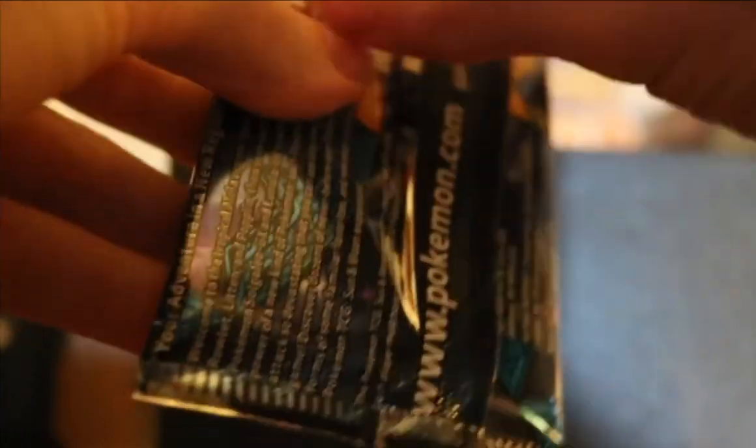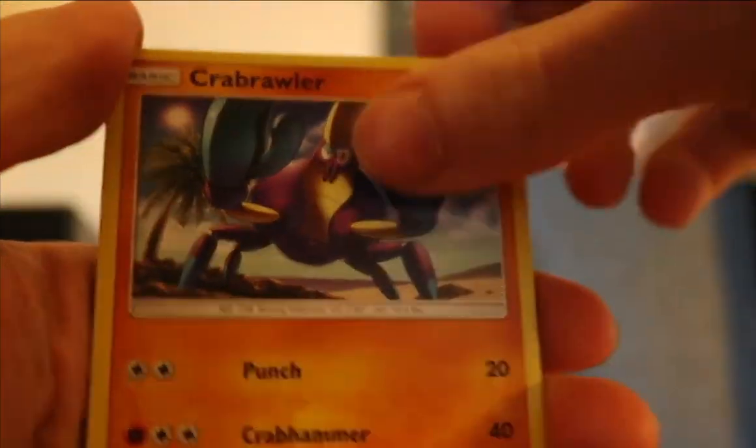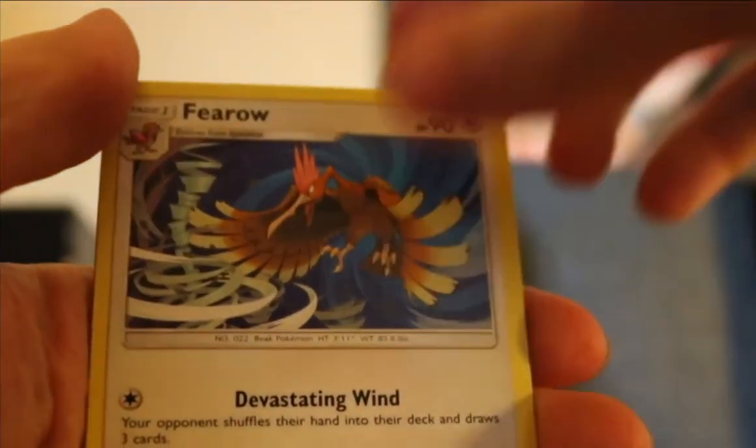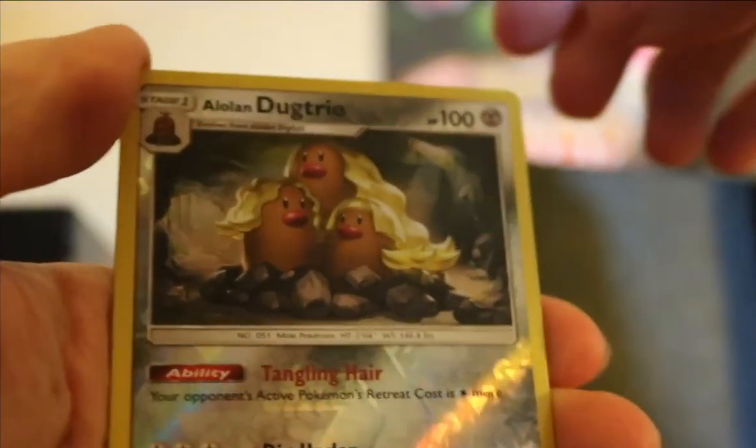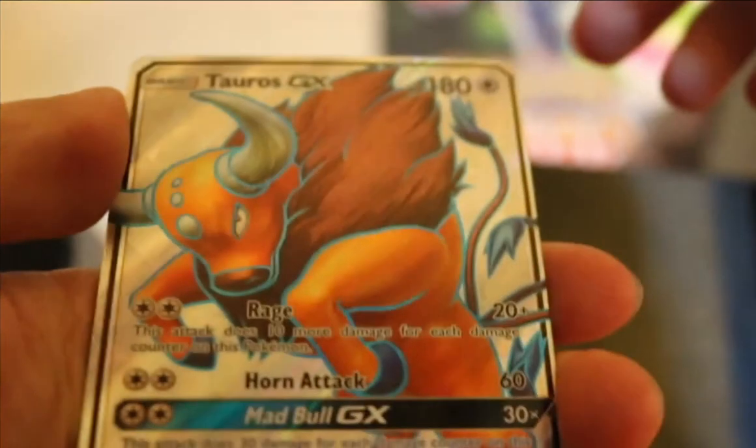There's probably not anything too crazy in these, I would assume, but we'll see — I just like to pull and have more cards lying around. Double Energy, Granbull, Crabrawler, Drowzee, Grubbin, Fomantis, Makuhita, Alolan Dugtrio, and on the end — Tauros GX! That's pretty cool, and it's textured too. Nice.